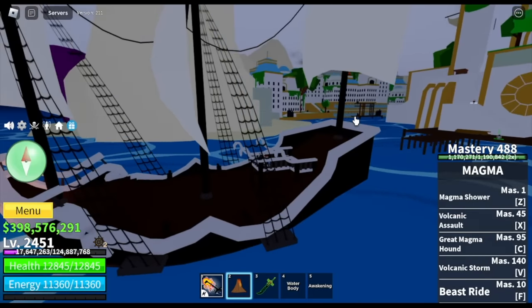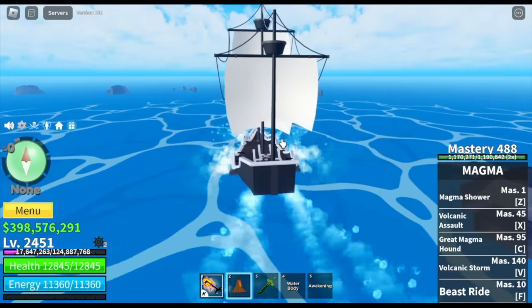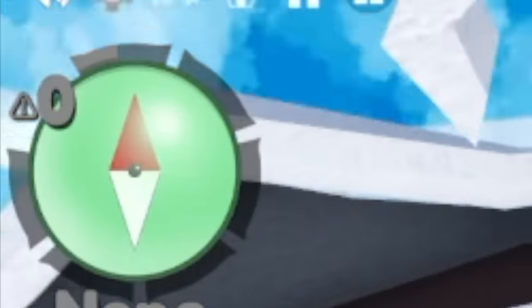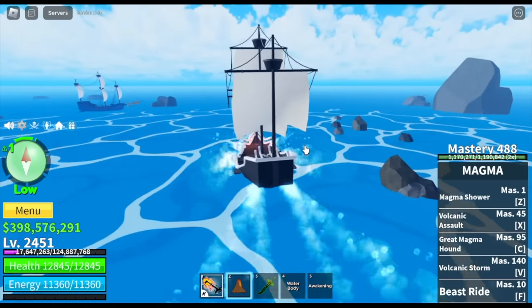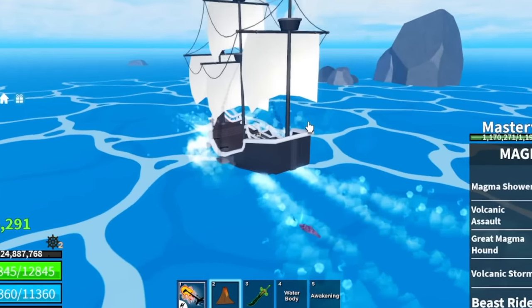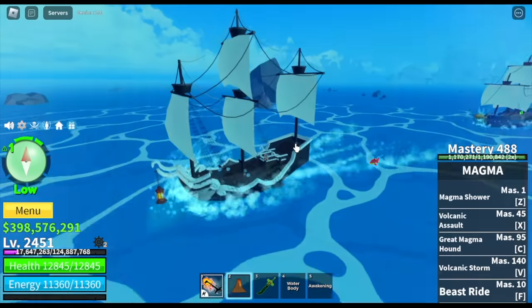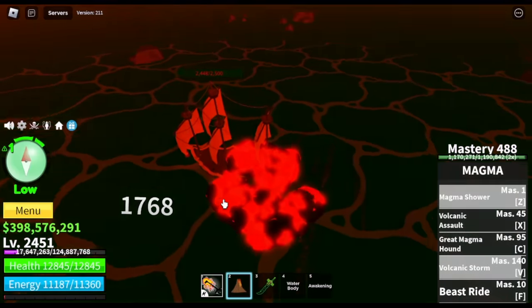Now let's head to the sea and get those materials. One more thing — check your compass on the left side. As you can see, if you read it, it's still none but the meter is rising. There are 6 areas in this update, or sea levels. Once you fill the first meter, it will turn into 1, and that is low, but you will now get attacked by random enemies. The higher the level, the more enemies that will attack you. I think that's a shark — it can damage your ship, so we're gonna defeat it.